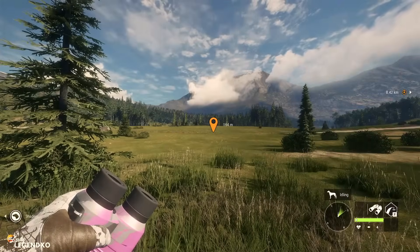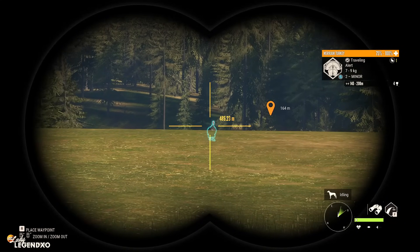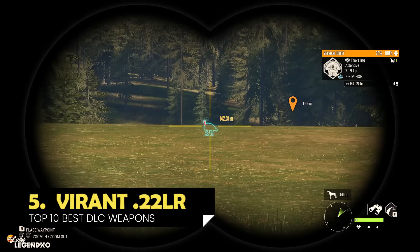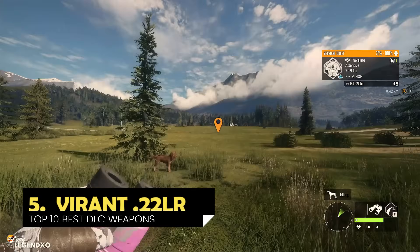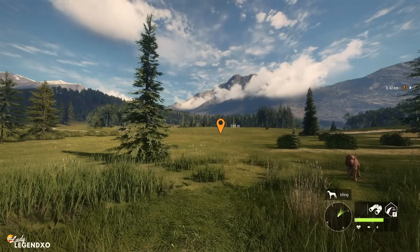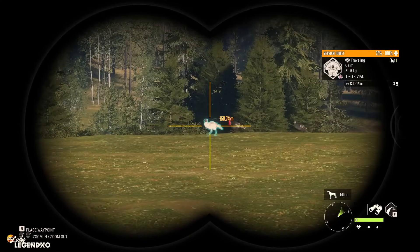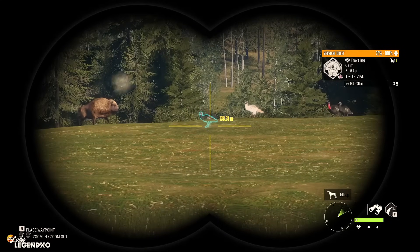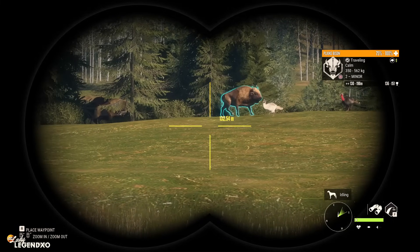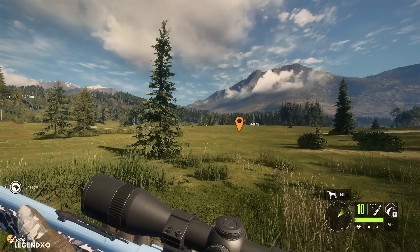Coming in at number 5 is good for only class 1 species. The rifle is the Viren 22 LR, and it comes in Weapon Pack 1. The beautiful thing about it is that it has 10 shots. There is another 22 in the game — the Zarza 22 — and it only has 5 shots, which is why I selected the Viren over the Zarza. Whenever I am hunting for class 1 species, I always bring the 10 Gauge Strandberg and the Viren 22. When animals get out of shotgun range, I pull out the Viren for the longer range shots.